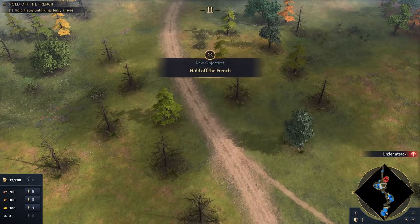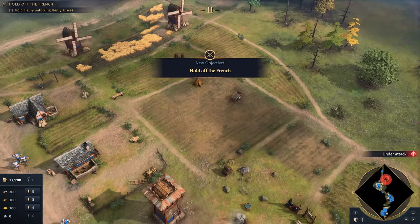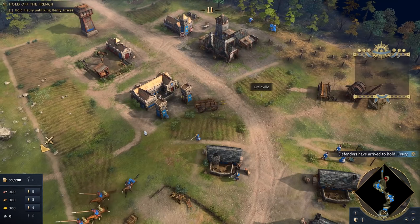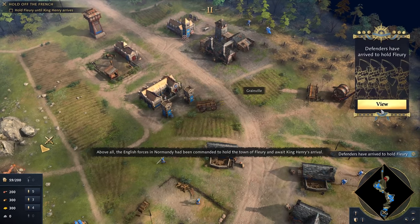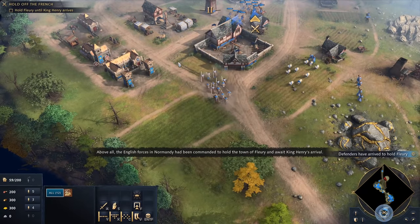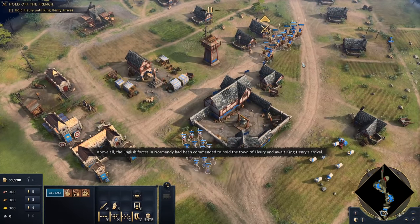And it is here that we make our stand — hold off the French, hold Fleury until King Henry arrives. The English forces in Normandy had been commanded to hold the town of Fleury and await King Henry's arrival.